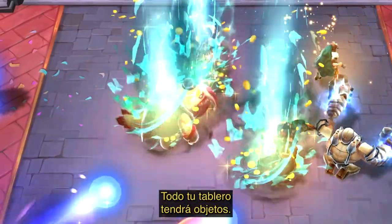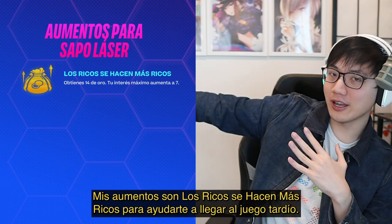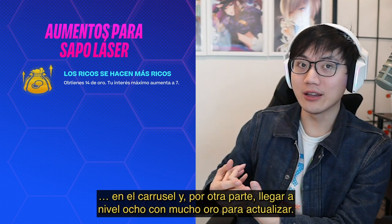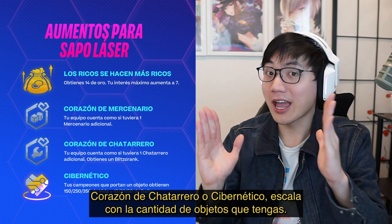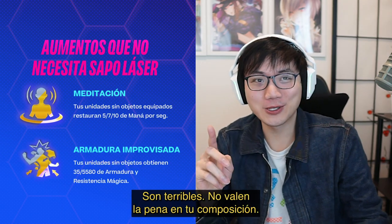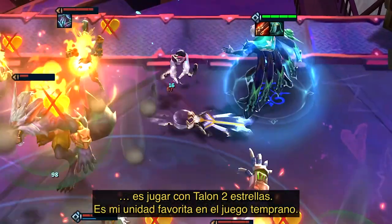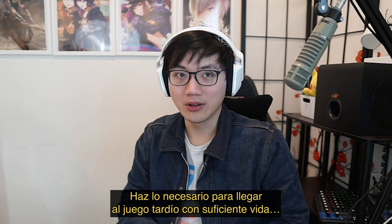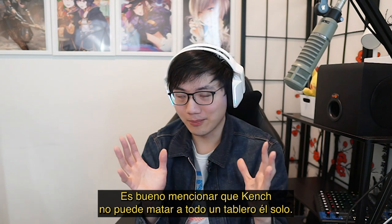Infinite items — your entire board is going to be itemized. For Laser Frog, my top augments are Rich Get Richer to help you get to the late game: this lets you sack the early game, get a lot of money, get carousel priority, maybe get a free Kench on the carousel, and hit level eight with a lot of gold to roll. Mercenary Heart is great — you can just run Mercs, lose streak, Cash Out, Scrap Heart or Cybernetic, anything that scales with the amount of items you have. Absolutely do not take Meditation or Makeshift Armor — those are terrible and will have no value in your comp. A good way to get to this board safely is to play a two-star Talon; he is the best user of an RFC early game. Play whatever it takes to get to the late game with enough HP to start hard-rolling for Kench.